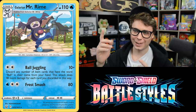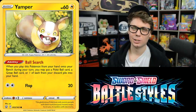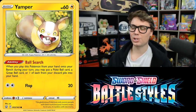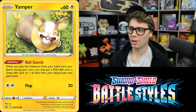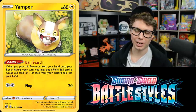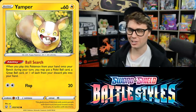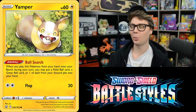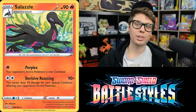Galarian Mr. Rime has the Ball Juggling attack. For two Colorless Energy it does 10 damage plus 40 more for each item card with 'Ball' in its name discarded from your hand. And there's Yamper with the Ball Search ability — when you play it from hand to Bench, you may put a Poke Ball, a Great Ball, or one of each from your discard pile into your hand. You can reuse Yamper with Scoop Up Net and cycle Ball cards back for Mr. Rime to discard. Not going to be very good, but it is very funny.